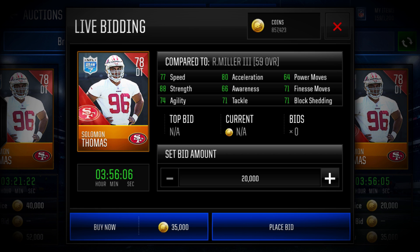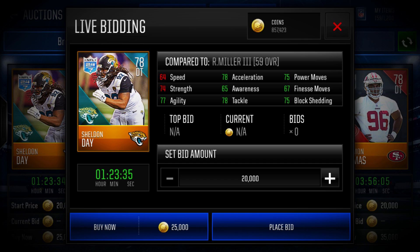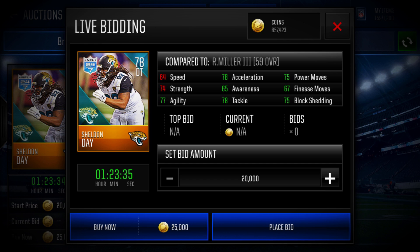Coming in at number two, we have Sheldon Day of the Jacksonville Jaguars, 78 overall. This card was on my team for a while. I really liked his block shed, acceleration, power moves, and tackle. Sheldon Day has low speed but decent acceleration, so he's going to feel like he's more at about 70–75 speed. He's got 78 tackle, 77 agility, 75 block shed, 75 power moves — all around a really nice card.